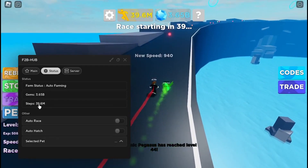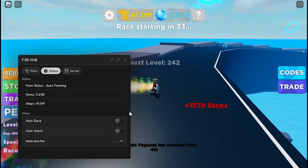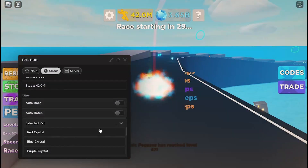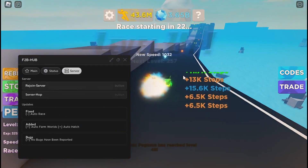There's a display showing how many gems and steps you have — not really sure why you need this since it already shows up in the corner. There's also auto erase and auto hatch; you can choose a pet you want to hatch and just hatch right away. And there's a rejoin server option.